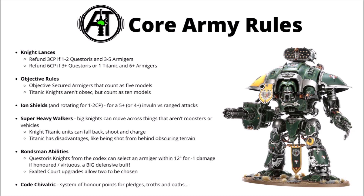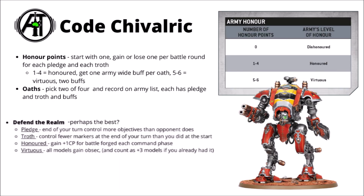It's such a powerful rule that most knight armies will be made up of a decent mix of Questoris and armagers, rather than say Chaos Knights which might want to build an army entirely out of war dogs. Finally we've got the Code Chivalric, which we'll cover in a second — a system of honour points, pledges, and troughs. The Code Chivalric is the Imperial Knight's pure army rule, so you get this if you're not including any Imperial allies besides things like Agents of the Imperium and Inquisitors.